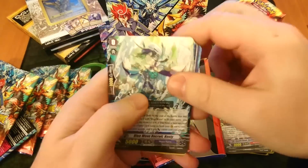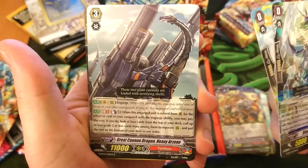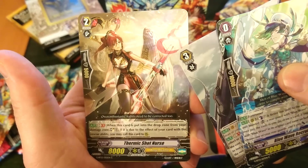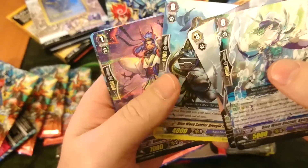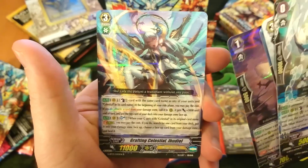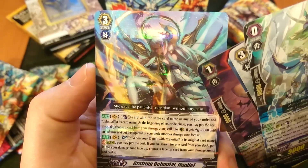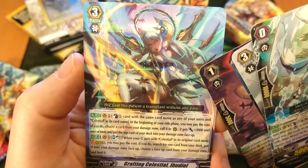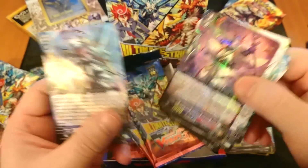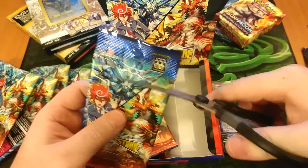We're down to three packs including this one. Blue Wave Recruit, Young Lion Liberator, Great Cannon Dragon — that looks good — Thermic Shot Nurse, Blue Wave Soldier, then we start getting into the good stuff: Gateway Stealth Rogue, and we've got the Grafting Celestial. Wow, look at that freaking art — the painting on this character is done really, really well. No real significant market value for those two cards, but they look absolutely awesome. We can't have every pack cough out five or ten dollar cards each, can we?